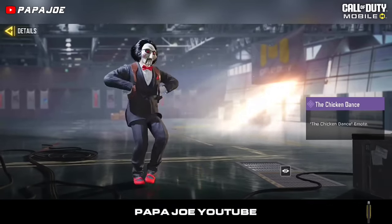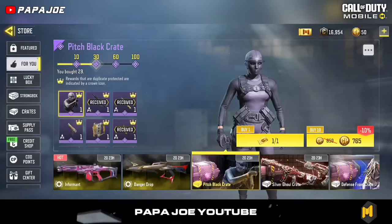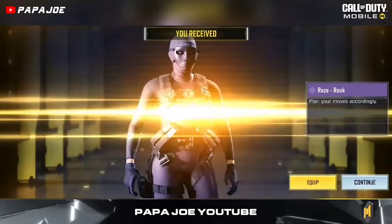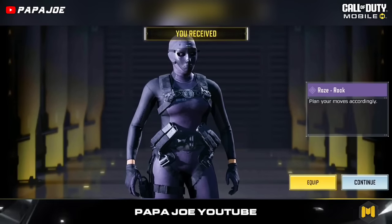You can also redeem your golden crate coupons for the popular Pitch Black Crate, which you can find in the For You section. In this epic crate, you'll have the opportunity to unlock the epic Rose Rock character skin along with other rewards, with a little luck.